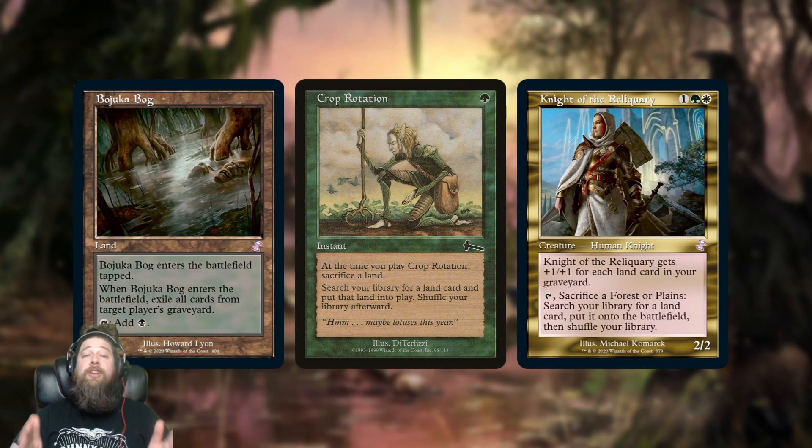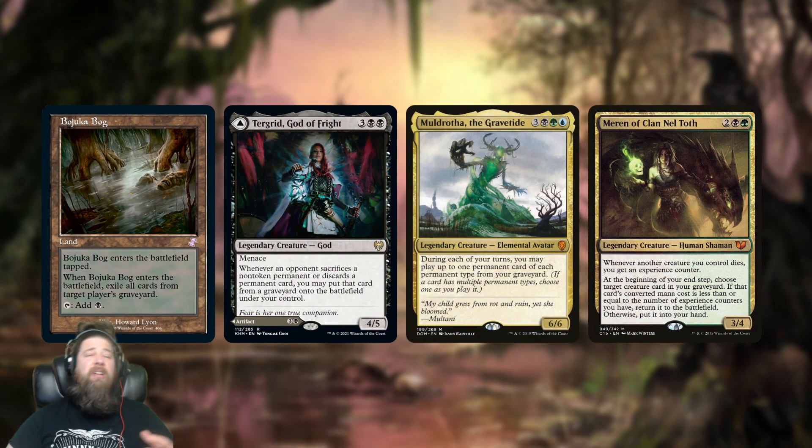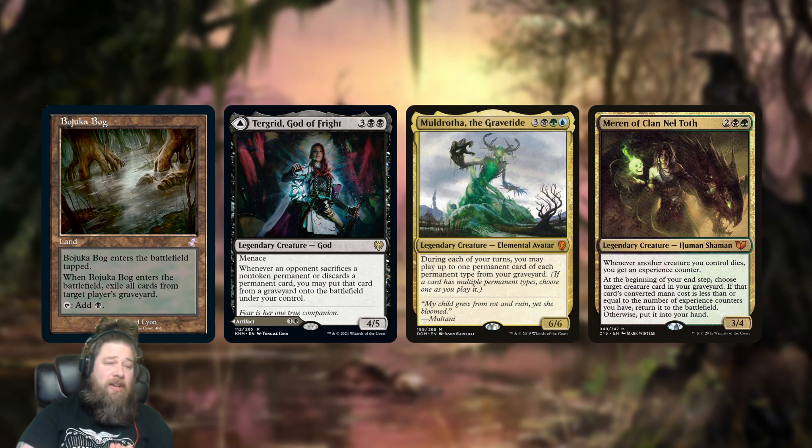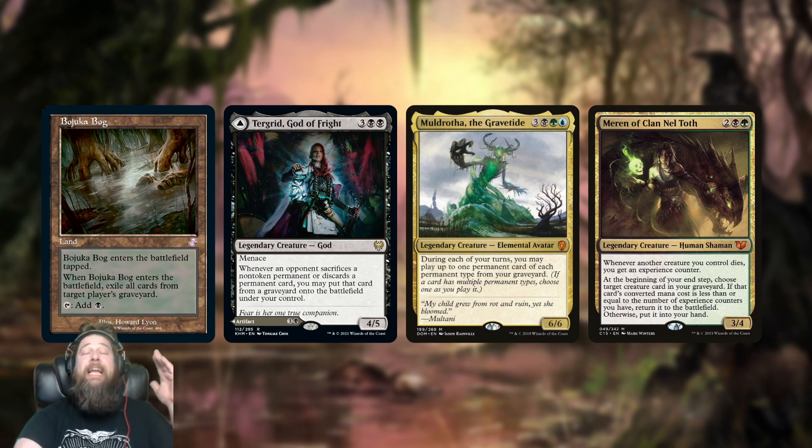As far as Bojuka Bog, this is a card that shows up all over the place — in formats like Modern and Legacy where you play it as a one-off tutor target for Crop Rotation or Knight of the Reliquary, so you don't get wrecked by Dredge. It's also a staple of Black decks in Commander, to the point where it actually should be played more — if you're playing a Mono Black deck, I think your deck should just always make room for Bojuka Bog. Having a little bit of Graveyard Hate is going to save your day in some metagames. So if you're playing Tergrid or even multicolored decks like Beledros or Meren, you probably should be playing Bojuka Bog.